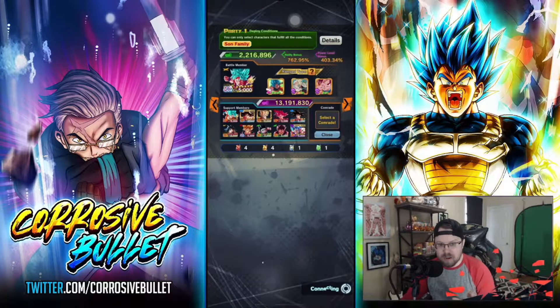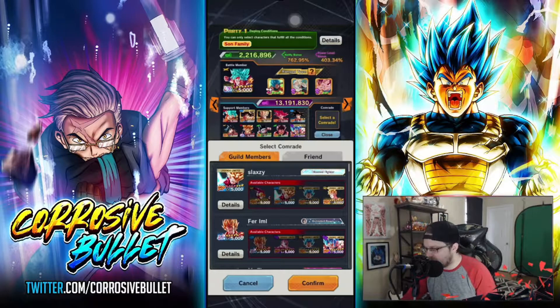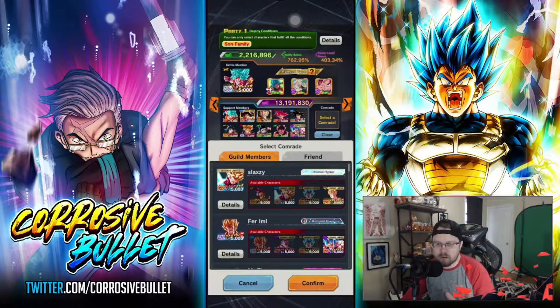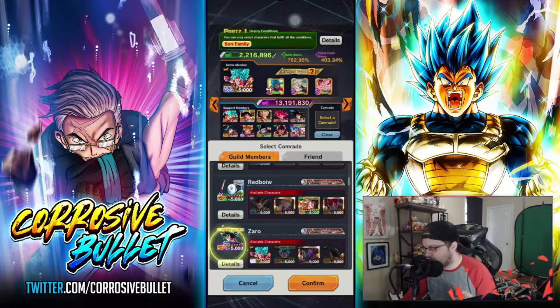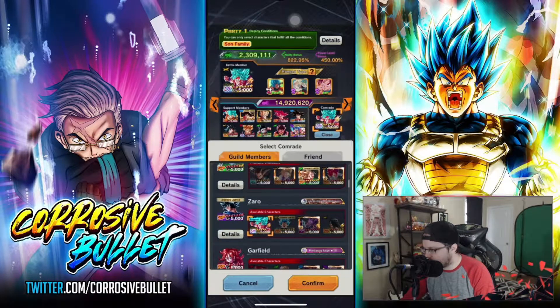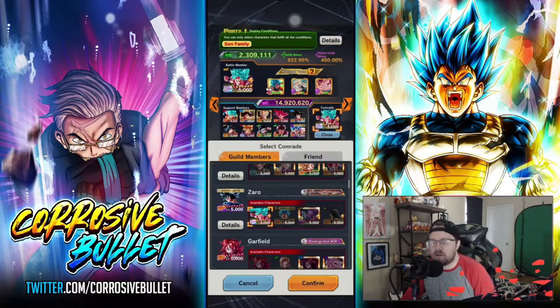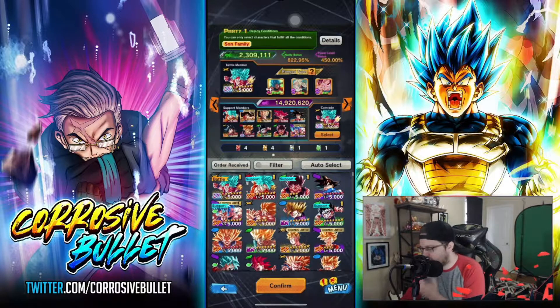Once your party menu is all set up, you can actually select a comrade — this pulls from your friends or guild members list. Each person should in theory have four characters set up as the ones they want you to run, and these give you just a little bit of an extra boost. In this case I'm going to choose the other Ultra Goku by Zaro in my guild. By the way, if you'd like an invite to the guild, let me know down in the comments — I'd much rather work with the community than have random people.